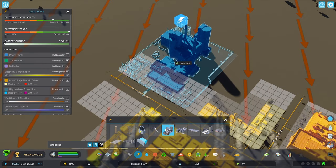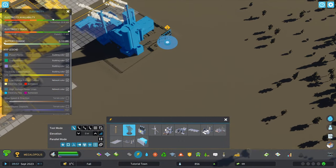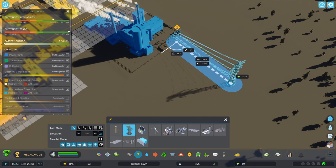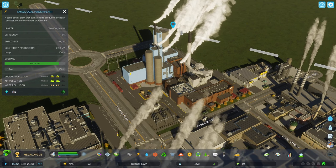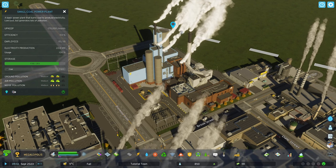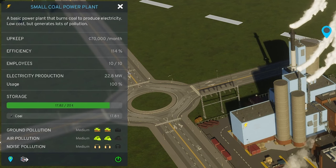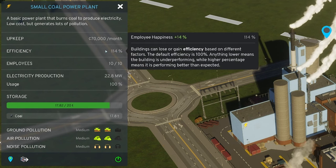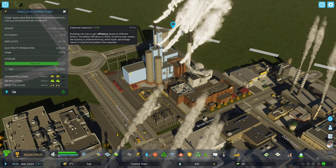The small coal power plant needs to be connected to a road and will immediately start providing low voltage electricity. But if you hook a high voltage power line into the back, you can easily transport that power elsewhere as well. It has no building upgrades, so you need to build multiple if you want more than 20 megawatts. With a full complement of happy employees, you can get a 14% boost to efficiency, meaning it produces nearly 23 megawatts instead of the normal 20. So it's important to keep the sims in your city as happy as possible, as there are always little bonuses like this to be had.